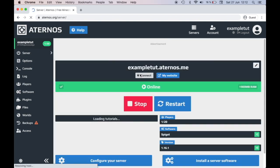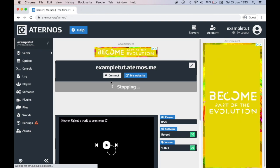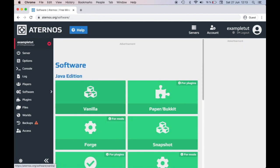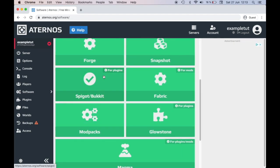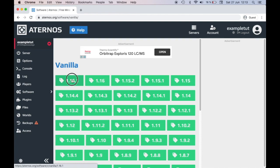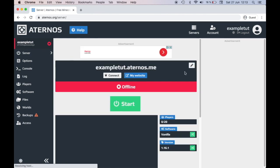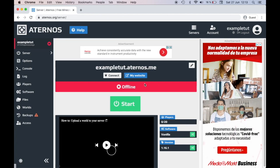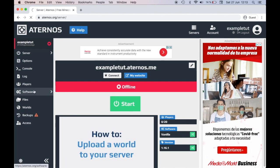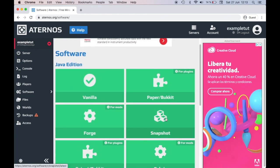First I'm going to stop my server — you're going to want it stopped. If this is a brand new server it'll be on vanilla. Since I had to install that plugin to showcase it, I put it on Spigot, but I'm going to turn it back to vanilla 1.16.1 just to show you guys how it would be for you. So you just made your server, it's brand new, and you want plugins. First you need to decide which plugins you want, because there are lots of different types.